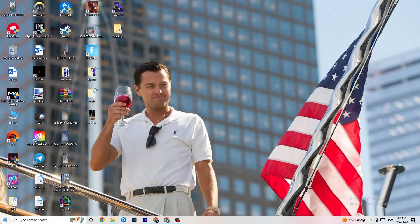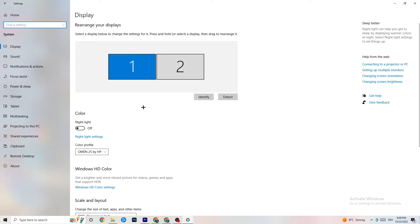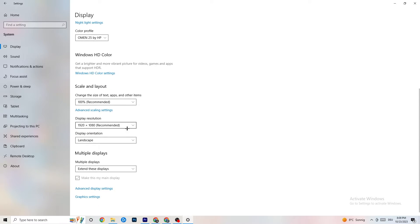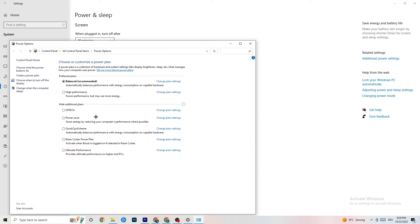Navigate to the Windows Settings by clicking the Start button in the bottom left corner. Click on System, identify your main monitor, then scroll down and change the scale to 100% as recommended. The display resolution should match your in-game resolution to reduce crashing. Then go to Power and Sleep, click Additional Power Settings, and try either Balanced or High Performance — see which works better for you.